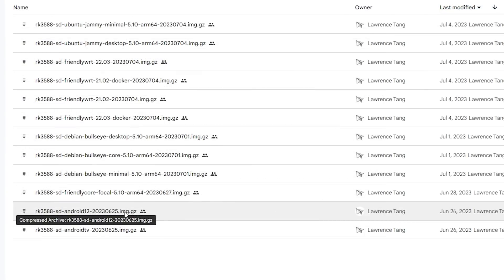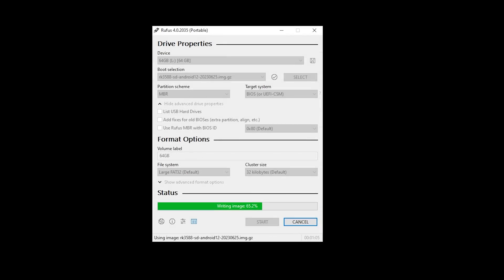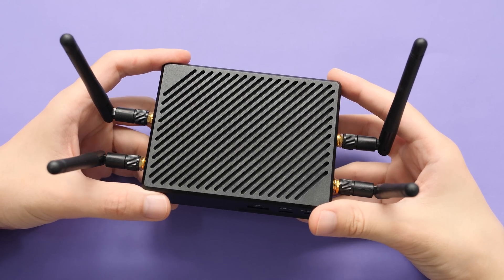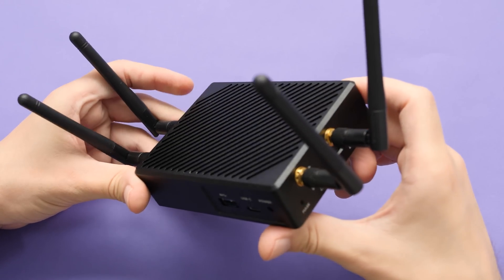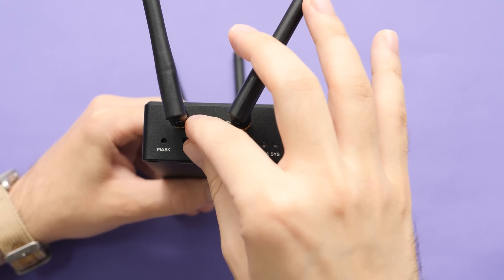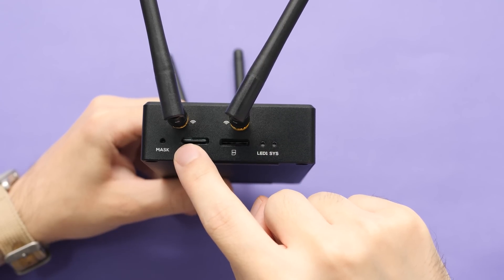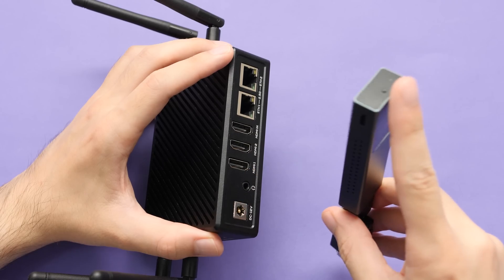We just need to go to the download page, head over to the SD card images, and download the Android 12 tablet build. This one is dated from the end of last month and should be free of any major bugs. After that's downloaded, we'll just flash it over to an SD card and we're ready to go. I just want to show off the entire process of setting this up — all we need to do is take out that SD card that we flashed and put it in. Now the system will boot from that instead of the router software. Then we just need to handle video out.